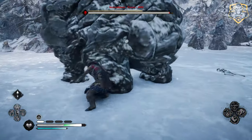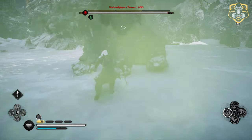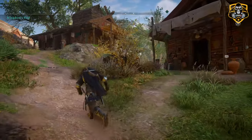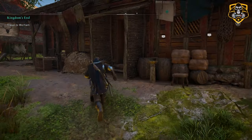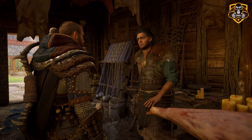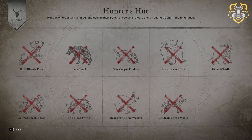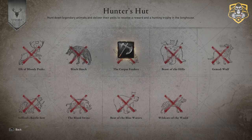In Assassin's Creed Valhalla there are many different activities you can find and do that unlock unique rewards, weapons, abilities, and so forth — one of them being hunting down the legendary animals throughout the world. Before you do, you want to make sure that you have built the hunting lodge at your settlement, which is where you'll go to turn in your hunting trophies. There are 11 legendary beasts in total, but the hunting lodge only requires nine. In this video I'll be showing you all 11 locations.